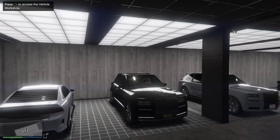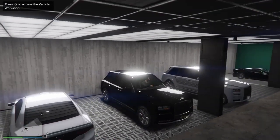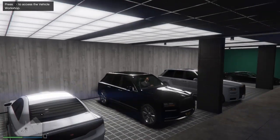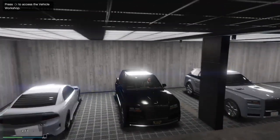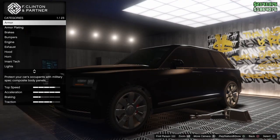Welcome everyone back to my channel Maxxer Games. Today I will show you how to remote your vehicle in GTA 5 Online, so the car will literally drive by itself. To do this, go to the workshop — I don't think it will work in Los Santos Customs, but you can try. Then go and customize your car.